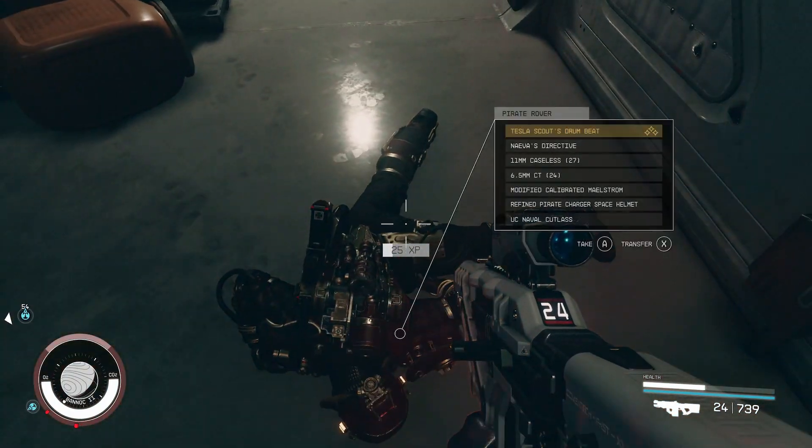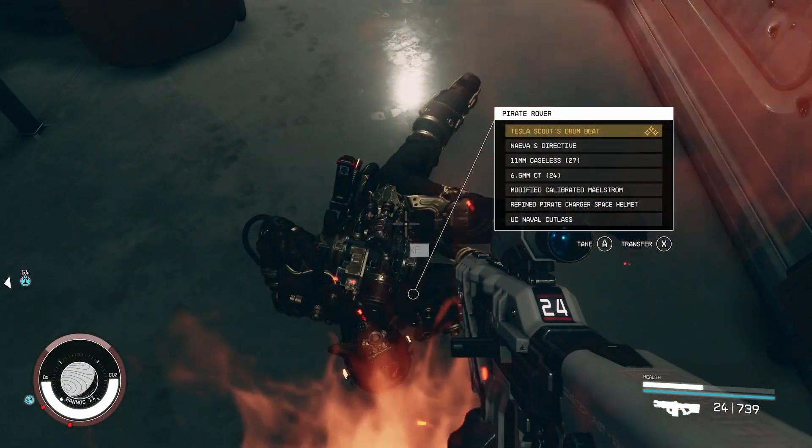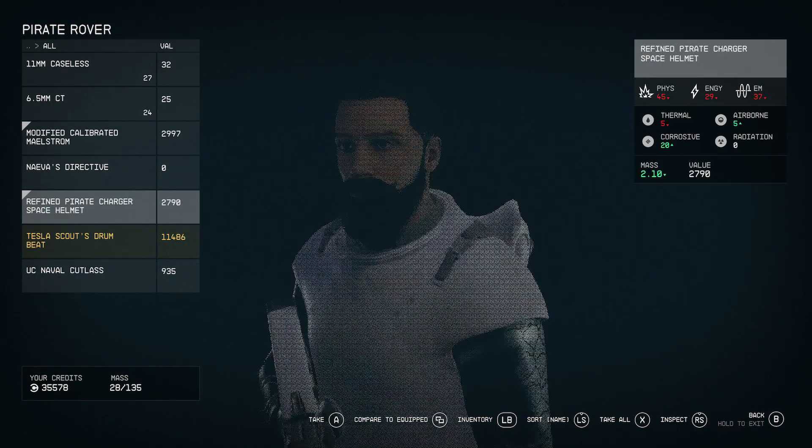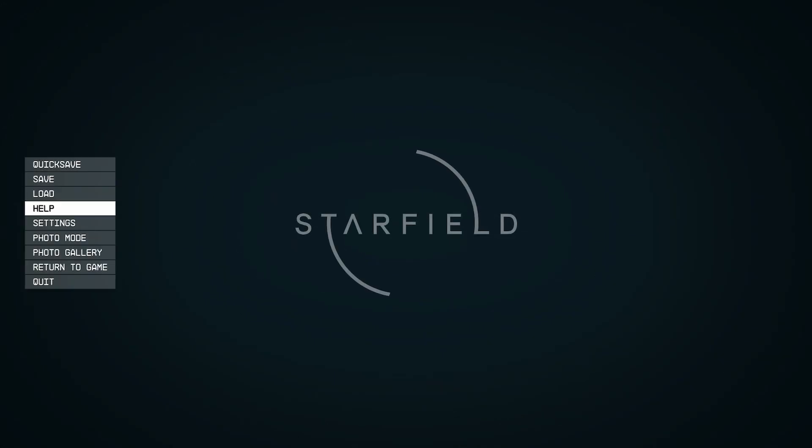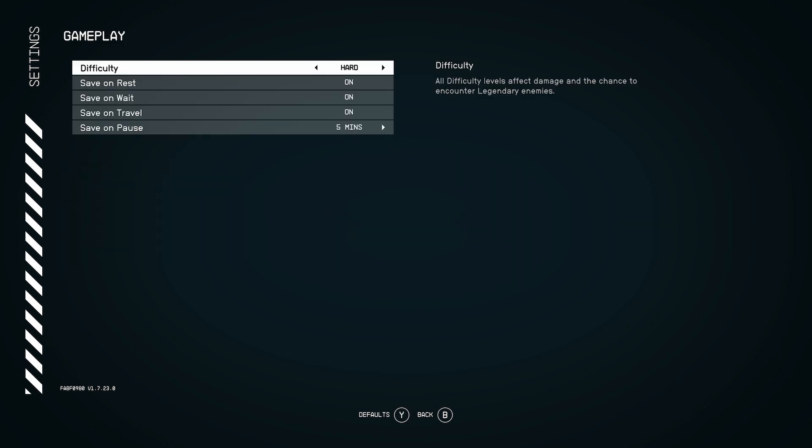Thanks so much for all the support on my Starfield content lately. In order to do this glitch, first off you want to make sure you tune up your difficulty level to very hard. Keep in mind you don't have to technically be playing on very hard the whole time, but in order to get this glitch to work you will have to start on very hard. This is similar to a glitch I've shown previously, but with a slightly different technique to get legendaries more efficiently.